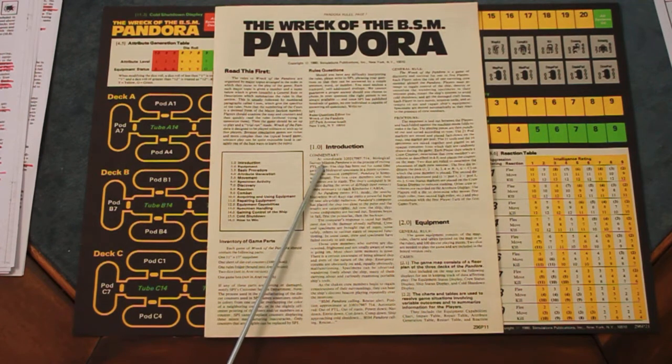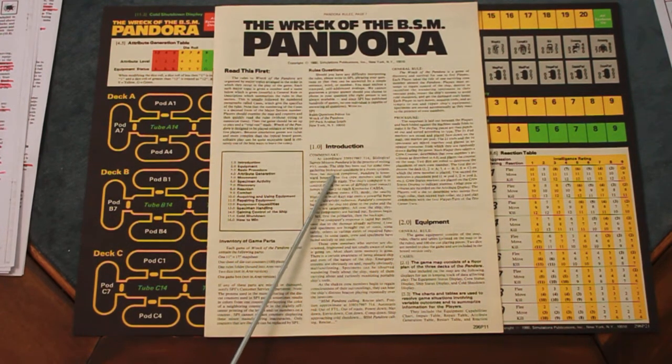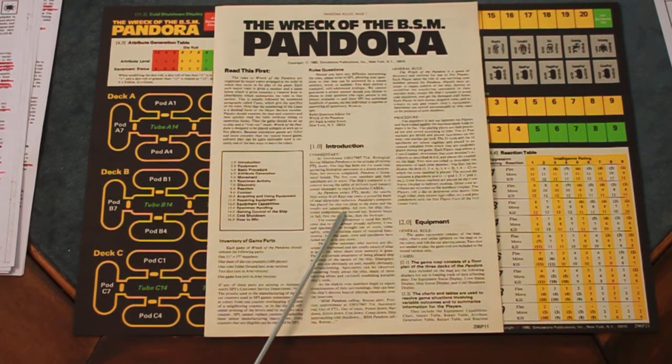The background story: the Biological Survey Mission Pandora is exiting FTL mode, having gathered biological specimens in a dozen systems. Now homeward bound to Kinshasa Kapsa, the five crew members and specimens are entering stasis. A nearby blue-white Wolf-Rayet star emits a powerful burst of radiation. The computer placed the ship too close and results are catastrophic — electronic components burn out, systems fail, and some crew and specimens fail to exit stasis.